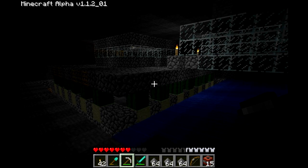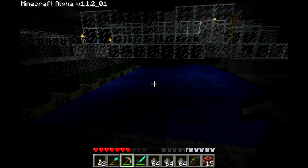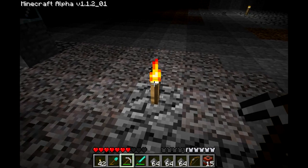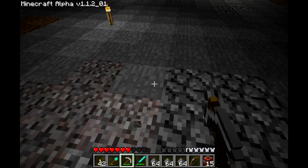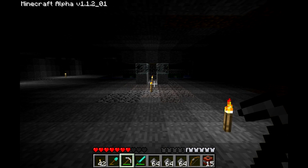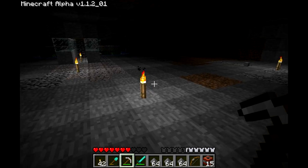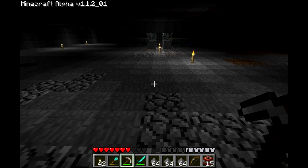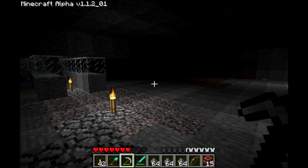The way it works is: monsters can spawn in certain light levels — any light level below seven. This torch here gives off a light level of 14, and each space away is one less light level. So at seven spaces away, that would be light level seven, and a monster can spawn there. You keep going down to zero, which is complete darkness. Moonlight counts as light level four, I believe.